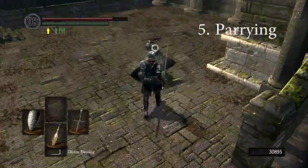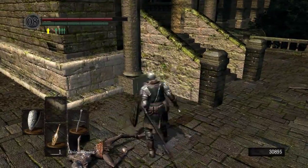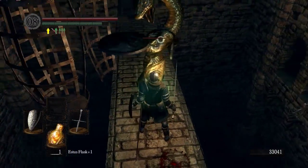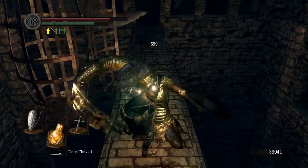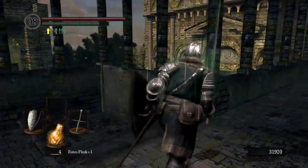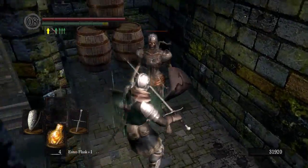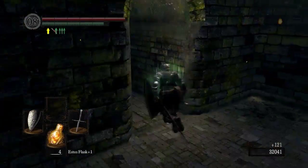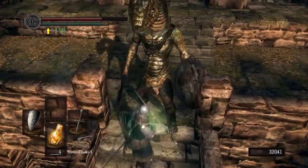Next up on our list is parrying. Parrying is more difficult than backstabbing because it requires you to watch the enemy's animation. However, it will do more damage than a backstab will. The important thing about parrying is you need to watch the enemy's animation and right before it swings at you, you want to parry. To do this, it's the right bumper on the Xbox controller or the Tab button on the keyboard — I'm not too sure; I don't really use keyboard anymore so someone might have to correct me on that. Parrying is also a lot harder because it puts you at a lot more risk than backstabbing.